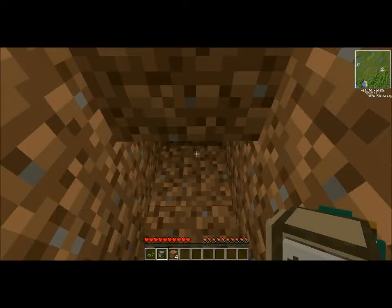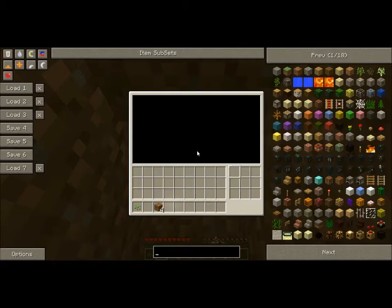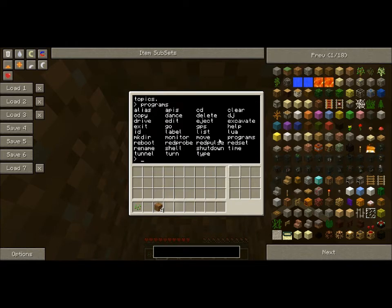Quick overview for the mining turtle. Normally you would want to place him way underground, but for this demo I'm just going to place him a couple blocks underground. He has turtle OS and if you type 'help' he will show you the help menu; if you type 'programs' he'll show the programs. Tunnel is one of my favorites and is easy to use. Excavate is pretty good too — I'll show you that real quick, I'll just do two blocks.